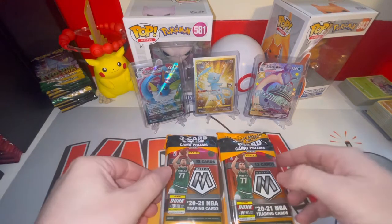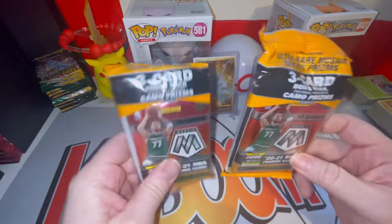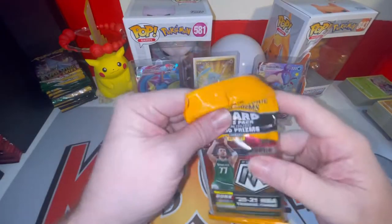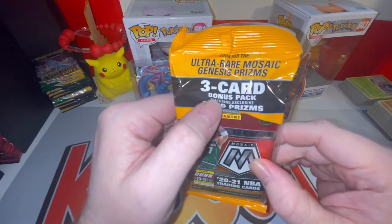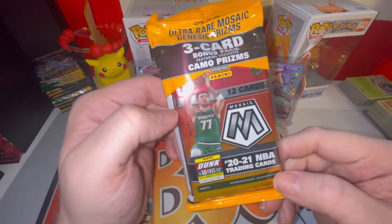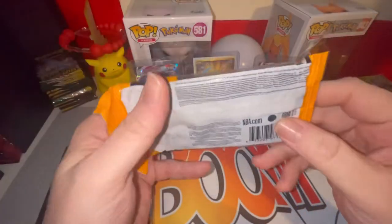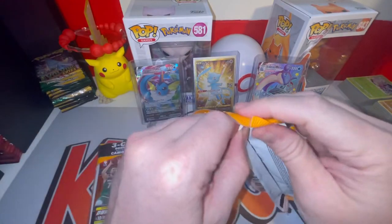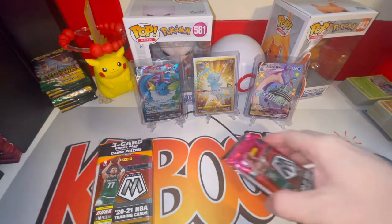What's going on YouTube, Kaboom Rips here, and today I have two Mosaic cello packs that we are going to do a quick review on. These cello packs — you look for ultra rare Mosaic genesis prisms. We are also going to have a three-card bonus pack featuring camo prisms, which I believe are like a pink camo. The lettering is very small on this, but we can pull numbered cards.